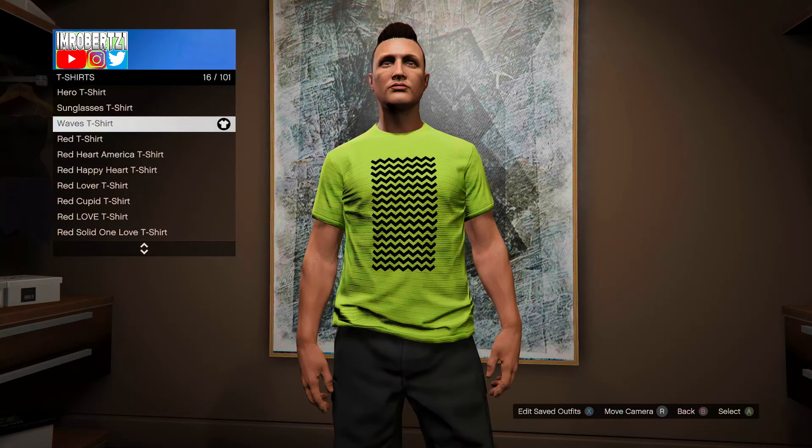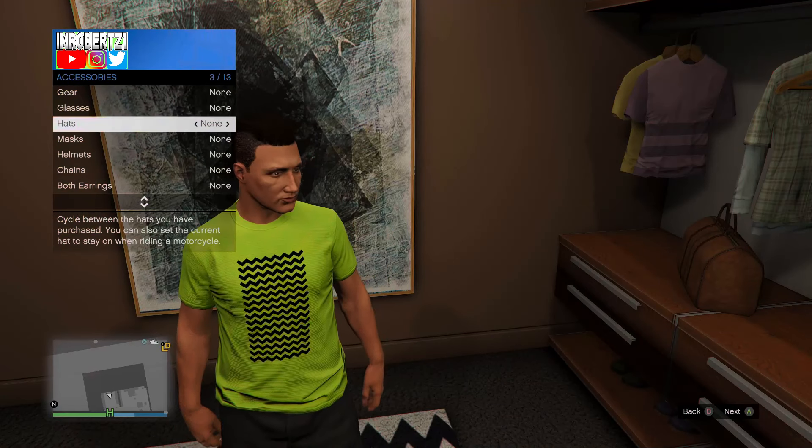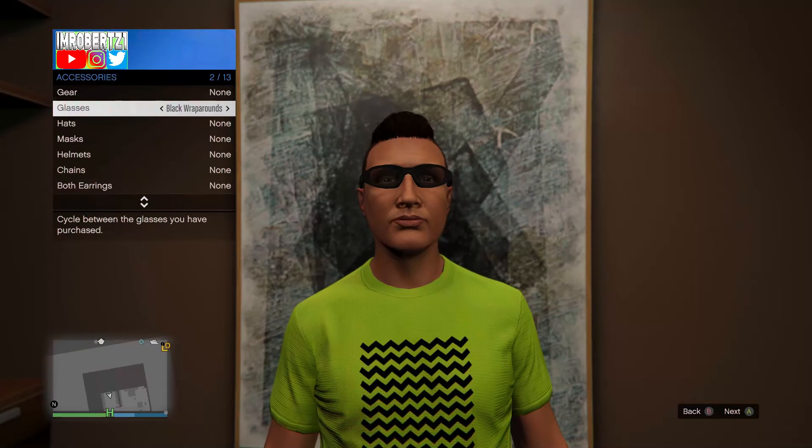Getting right into the video — the first thing you need to do is go to your wardrobe then pick the shirt color you want. Back out, go to appearance, and add and remove glasses to force a game save.